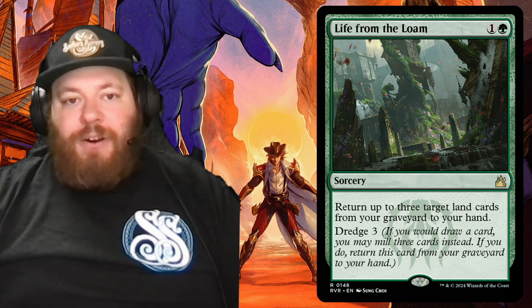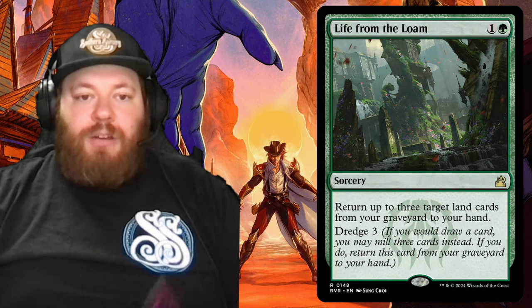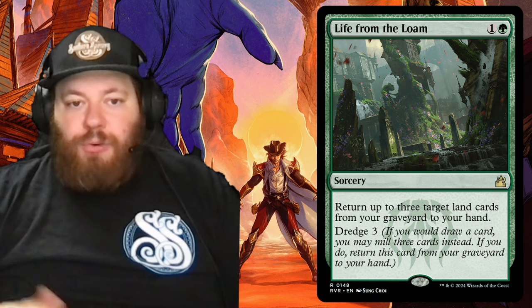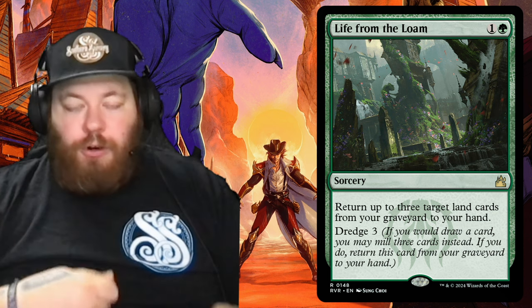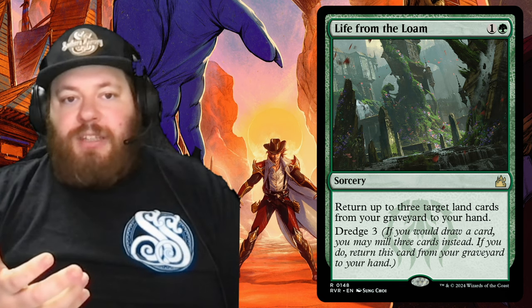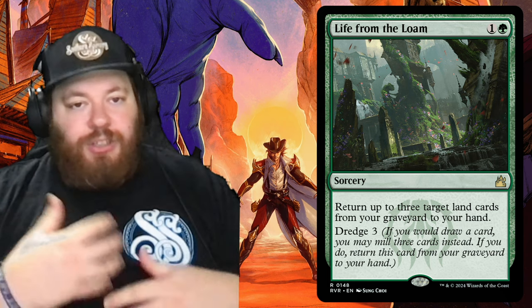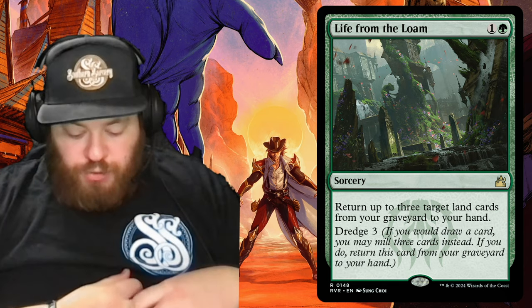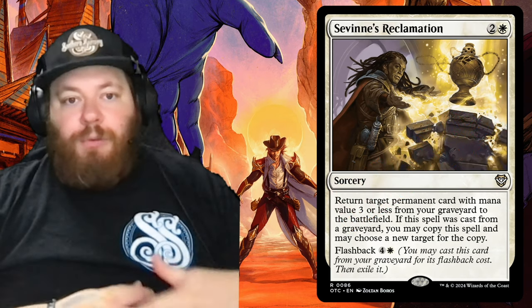From there we have Life from the Loam — one and a green for a sorcery. Return up to three target land cards from your graveyard to your hand. The ability we like is dredge three: if you would draw a card, instead put exactly three cards from the top of your library into your graveyard; if you do, return this card from your graveyard to your hand, otherwise draw a card. A lot of cool utility specifically on the graveyard side. It fits the theme of the deck very well. I removed Savai's Reclamation for it because Life from the Loam is a continual recurring engine.